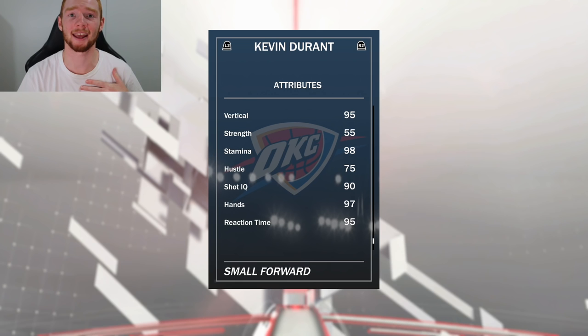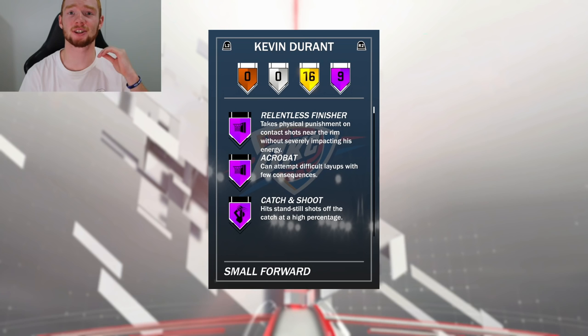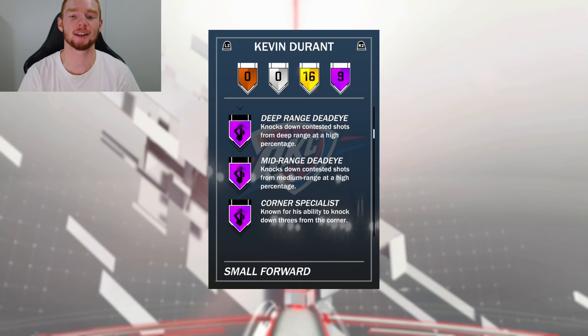The driving dunk tendency is at 95 and that's extremely good. The system proficiencies are super nice across the board. I was reading the stats and I was just amazed, but then he has nine Hall of Fame badges to go with it, and I think these are quite possibly my favorites. He has Relentless Finisher, Acrobat, Catch and Shoot, Tireless Scorer, Difficult Shots, Limitless Range, Deep Range Deadeye, Mid Range Deadeye, and Corner Specialist.